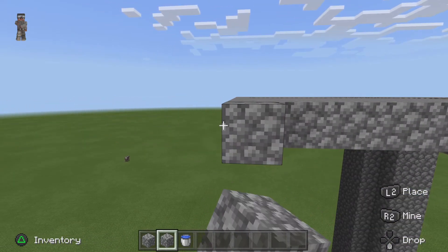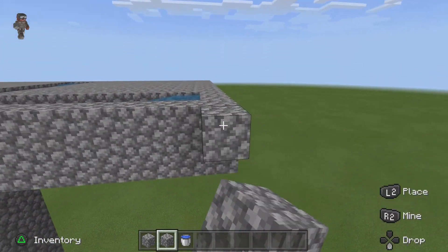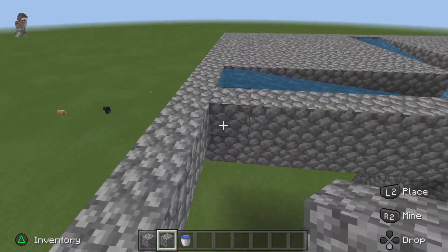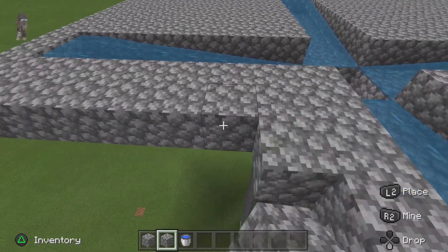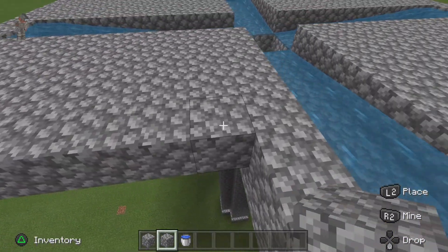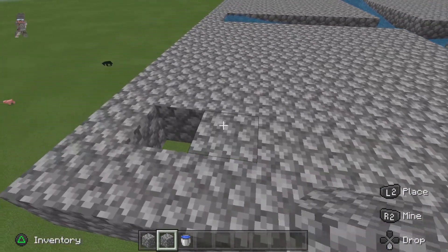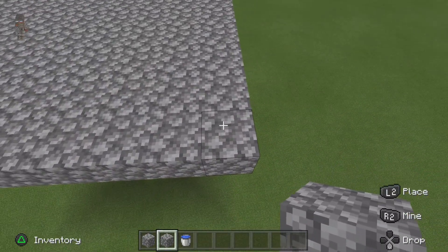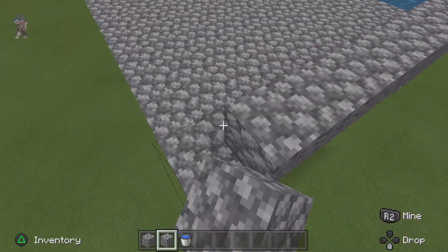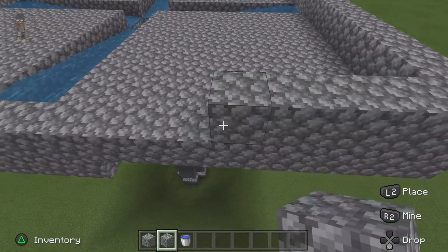You also need a roof on it because mobs won't spawn in sunlight. So there's a lot of resources going into this guys - check the comment section and tell me what to build next and I'll do a tutorial. That's all the platforms done and then we're gonna build up two and a half, well three high, and then slab the ceiling. You're gonna need a lot of resources.